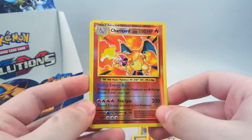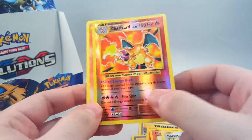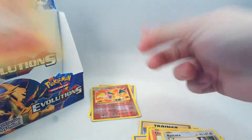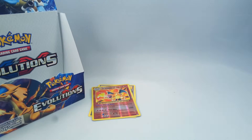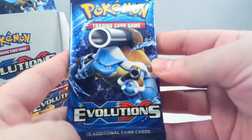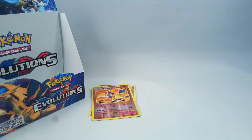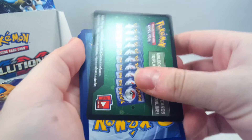For some reason that card and nothing else is a little bit bent - that's weird. Consider me happy though! So we managed to get Charizard and a reverse holo Charizard out of the one box - that's quite good.